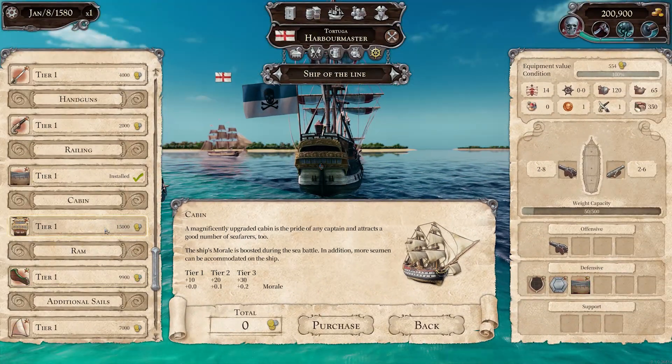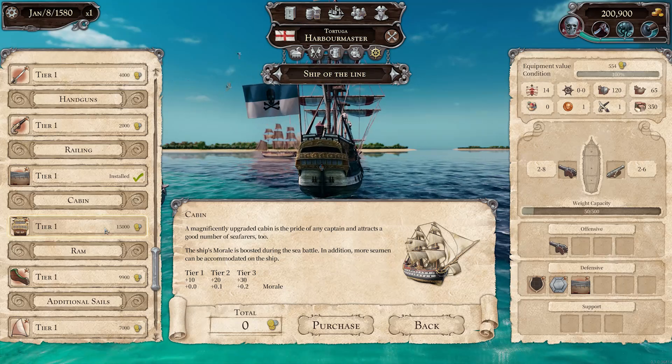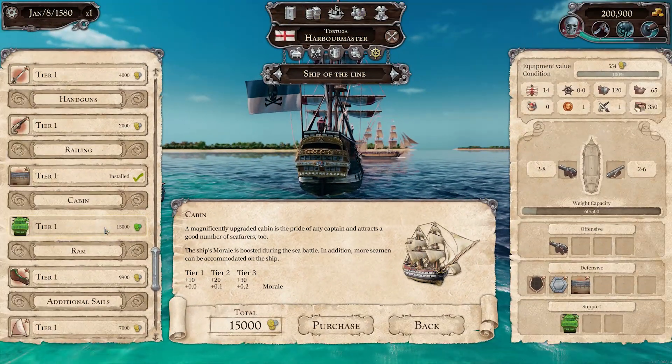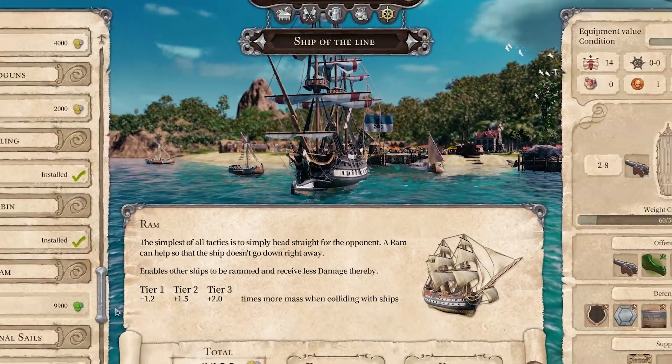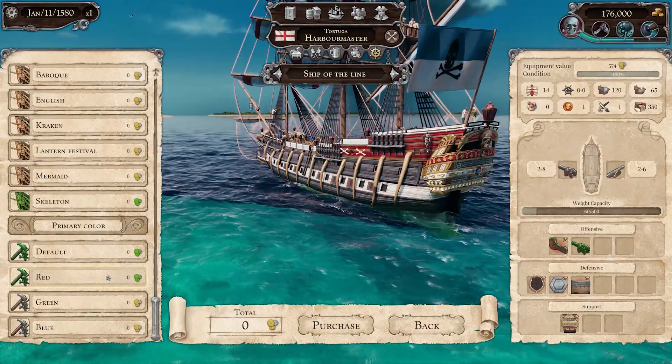Upgrade your ship with a more comfortable cabin to attract more landlubbers and keep your crew's morale high. Give your sailing home a distinctive look so you're recognized and feared from afar.